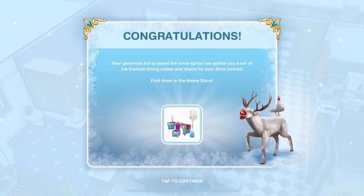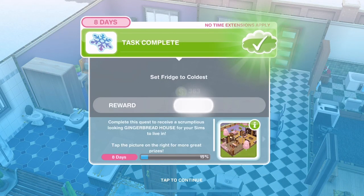Congratulations! Your generous bid to assist the Snow Sprite has gotten you a set of ice-themed dining tables and chairs for your Sim's homes. Find them in the home store. That's the second part done.